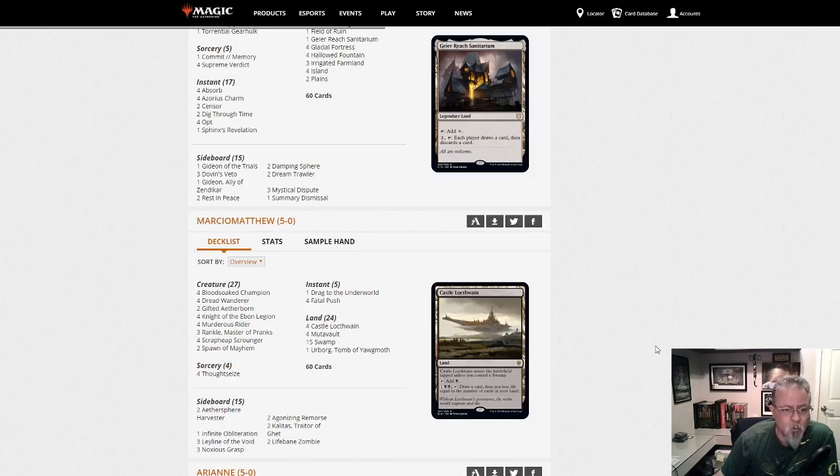Marcio Matthew is playing Mono-Black Aggro. This is not Vampires, this is not Zombies — this is Mono-Black Aggro. Two Spawn of Mayhem as your top end, otherwise it's mostly one-drops, a couple twos and threes. Thoughtseize, Fatal Push, and just aggressive creatures. I still want to play this deck when we finally get to play in paper again.